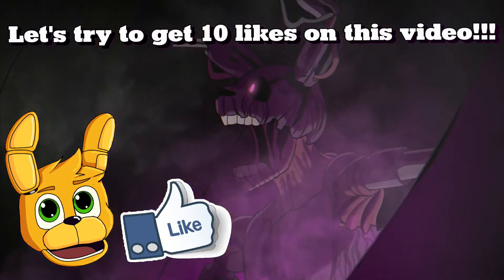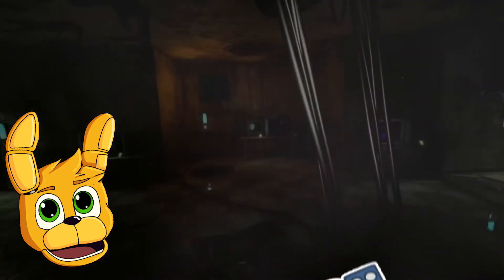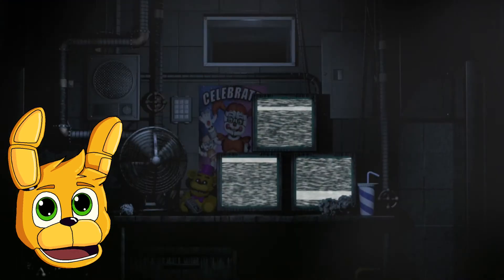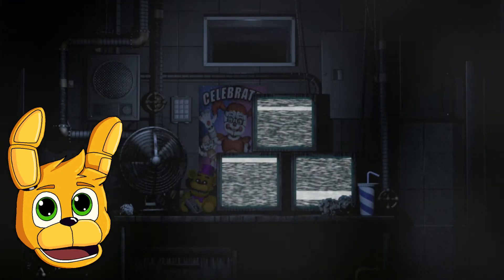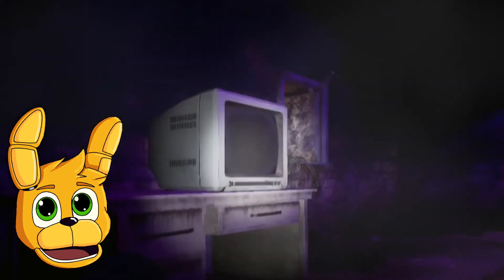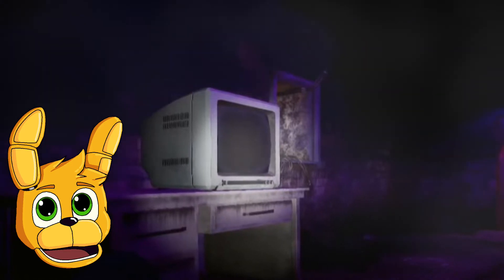If you are interested, subscribe to my channel to not miss any of my videos and press that like button with that bell. The room where we fight against bone trap is the private room from the Sister Location. You may not recognize it at first, because you are actually on the opposite side of the room in FNAF 9.